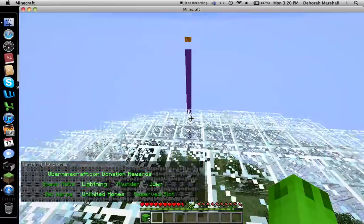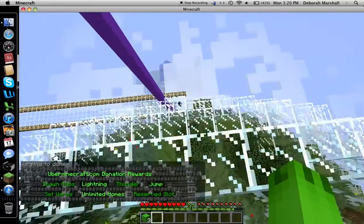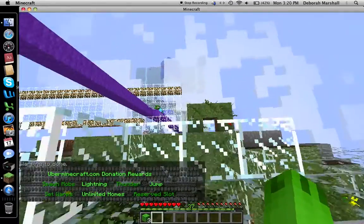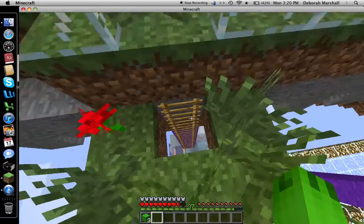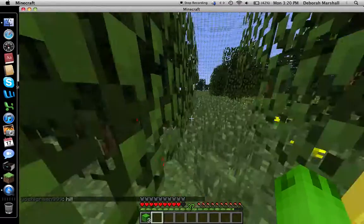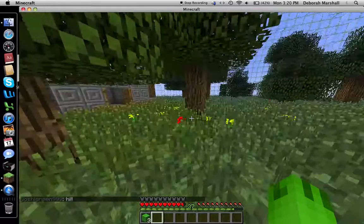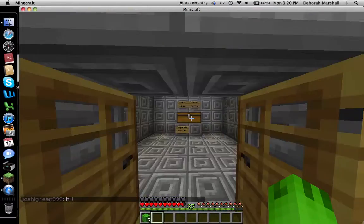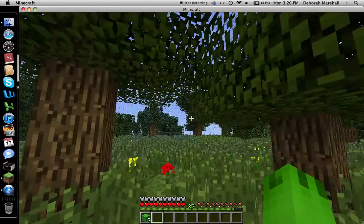One popular warp is warp dome. That ladder leads up to this dome. If you've never used a super before and want to check that out, you'll climb up the ladder. There's only one thing up here that's really important: you can buy XP bottles. That's it.